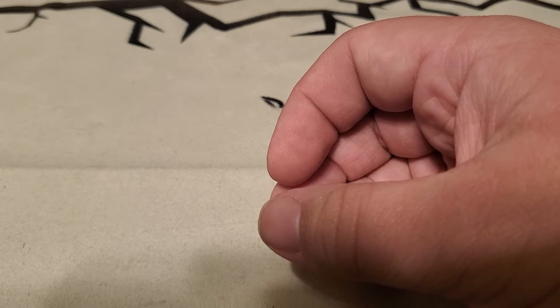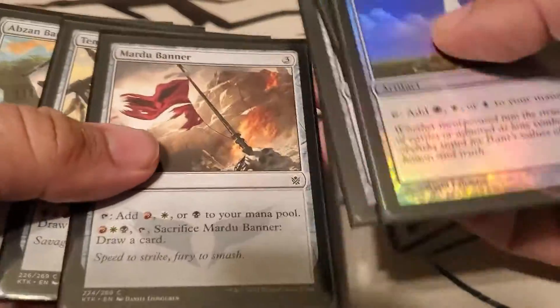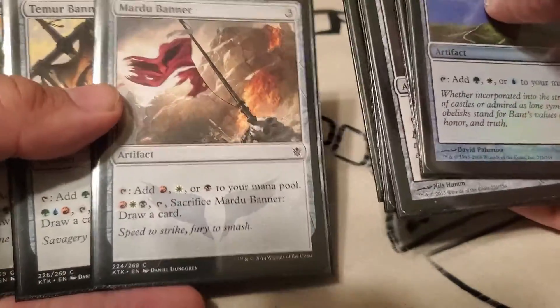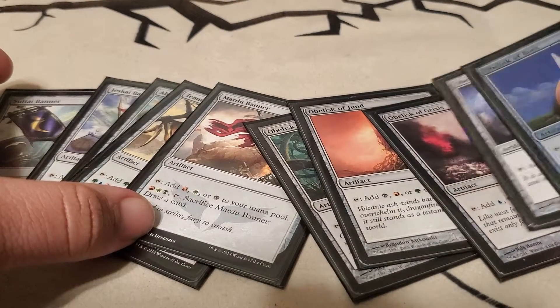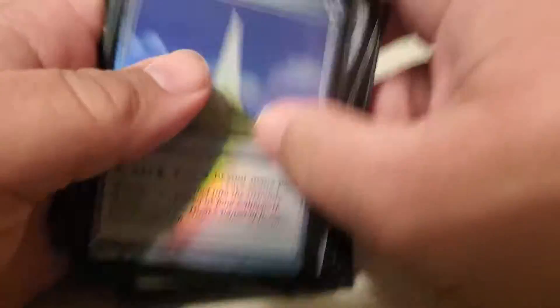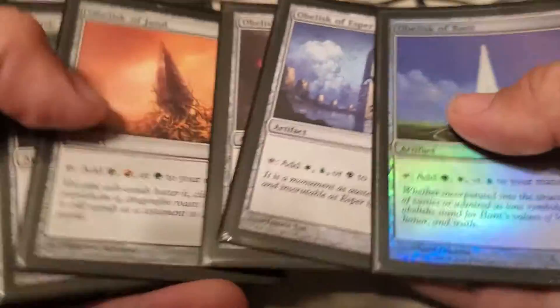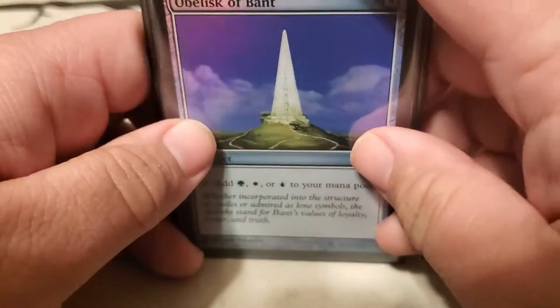Then I've got a full cycle — these are slightly imbalanced. Since we don't have 10 obelisks, we also don't have 10 banners. Banners are slightly better just because they've got the sacrifice clause. But they are still triple-colored, three-mana mana rocks. So depending on what commander you wind up playing, you can get any one of these. Both the allied triples and the enemy triples are in here.